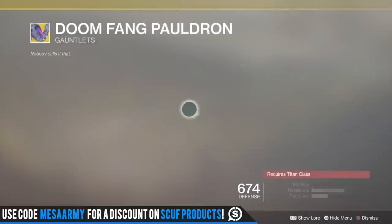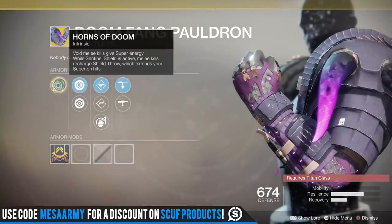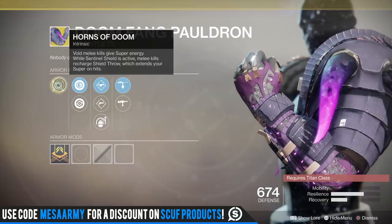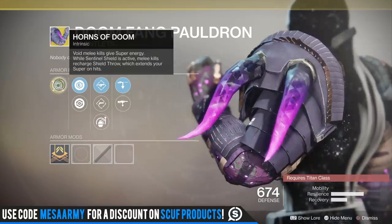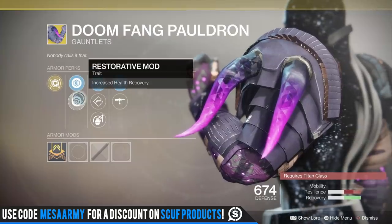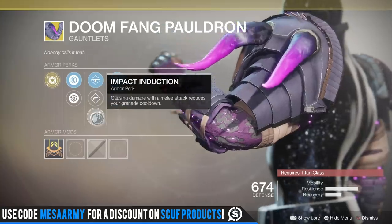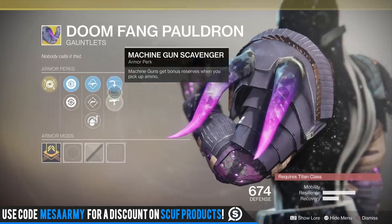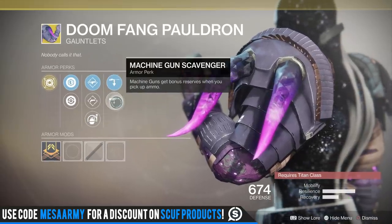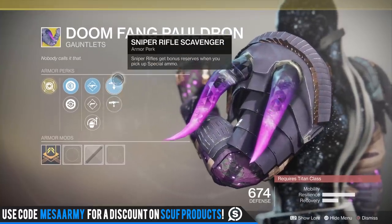For the Titan, we have the Doom Fang Pauldron. I love these things for the Sentinel. Void melee kills give you super energy, and while Sentinel Shield is active, melee kills recharge your shield throw, which extends your super on hits. Pretty good exotic — if you don't have this and you're new to Destiny 2, grab this thing. The roll has resilience, recovery, fusion rifle loader, hand cannon loader, and impact induction — causing damage with a melee attack reduces your grenade cooldown. We've also got sniper rifle scavenger and machine gun scavenger, so you get bonus reserves when you pick up ammo for these two archetypes.